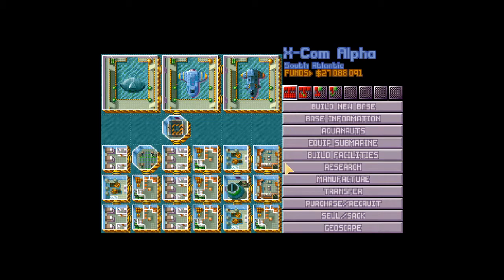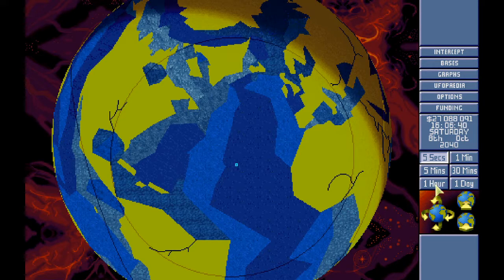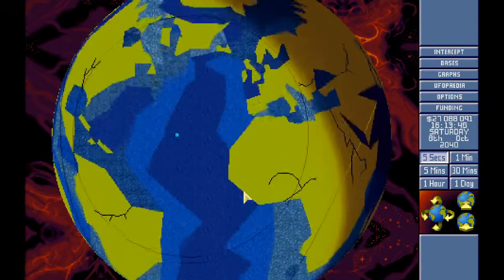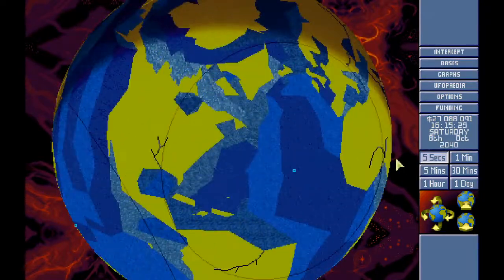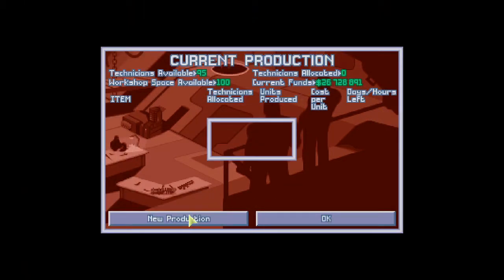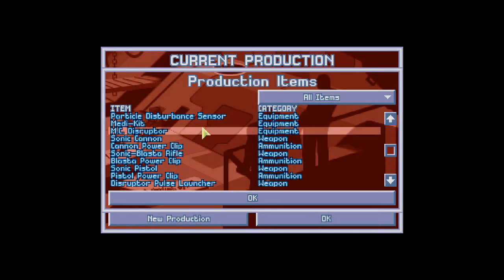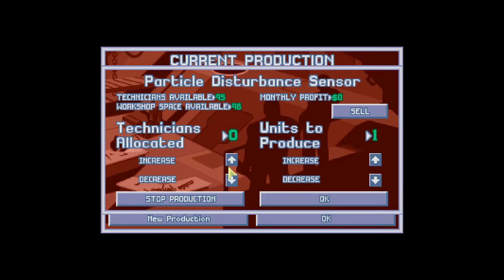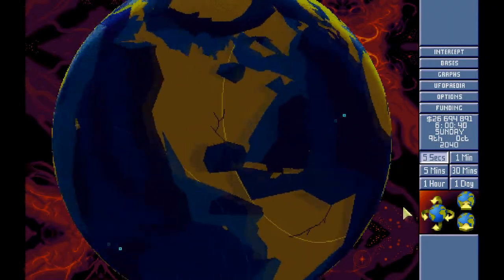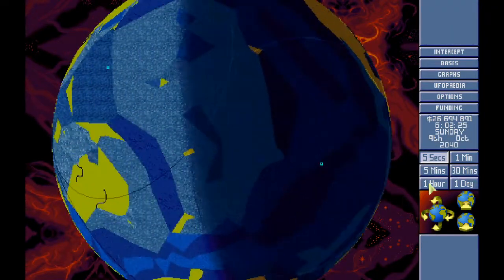We've got nearly 30 million in the bank. Once we've got more interceptors so we've got our bases covered, we can start sending more scouts out. I don't like sending scouts out if we've got nothing guarding the base.